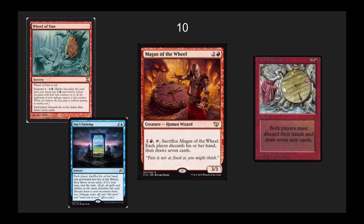At number 10, I've got Magus of the Wheel. I really want to like this guy, but a 3 casting cost 3/3 is why he is here at number 10. If he was a 3/4 or if he had haste, I would be really happy with him. Also, if that tap symbol wasn't there and it was just: sacrifice him so you could pay 5 mana in one turn when you need to, he would be amazing. He's going to see some play. Magus of the Wheel is clearly based off of Wheel of Fortune, and Wheel of Fate is one of my favorite suspend cards. Power level-wise, this seems a lot weaker than Day's Undoing, but it is fun. I really like the artwork. It's going to see some play in red EDH decks that really need that card draw.